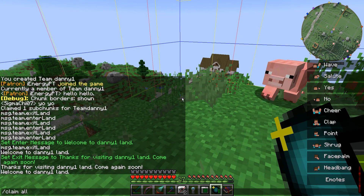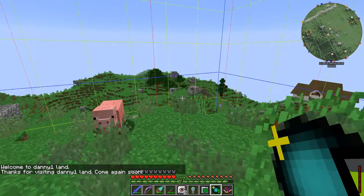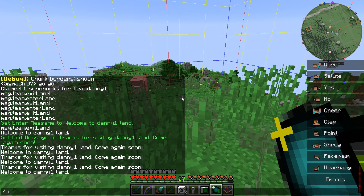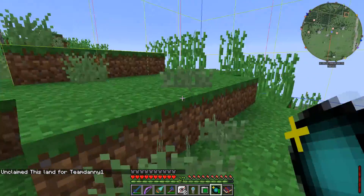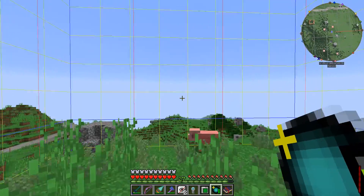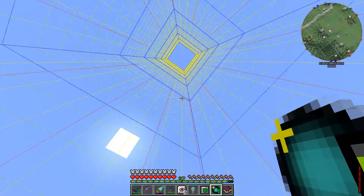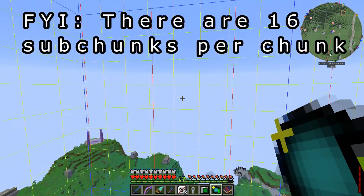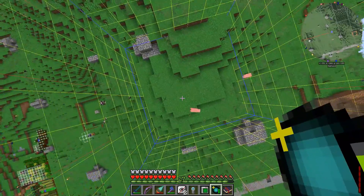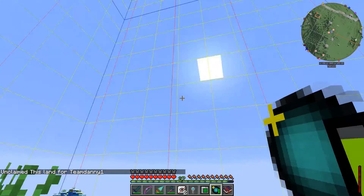You can do claim all, and what that will do is claim the entire chunk all the way up and down to bedrock. Now to unclaim a land or a chunk, you just do unclaim — this unclaimed the land for team Danny. So that's one reason to be careful about using the claim all command, because if you claim the entire chunk and want to unclaim it, you'll have to go every 16 blocks — the blue lines — and unclaim every sub chunk all the way up and down. There is an unclaim all command which is supposed to unclaim the entire chunk, but it doesn't seem to be working at the moment.